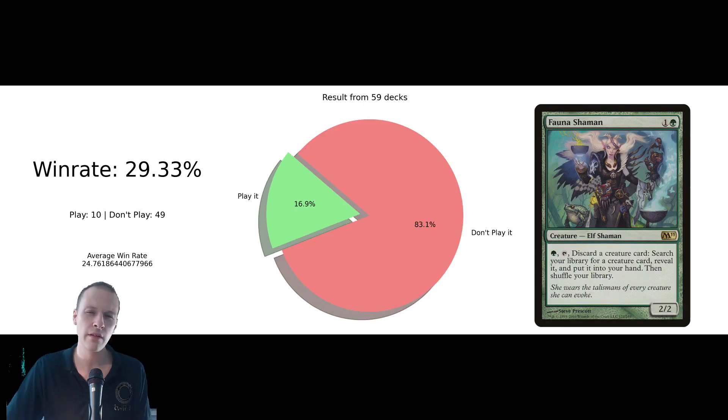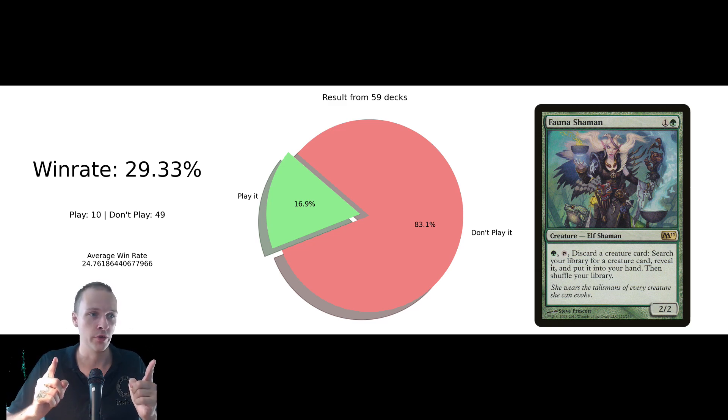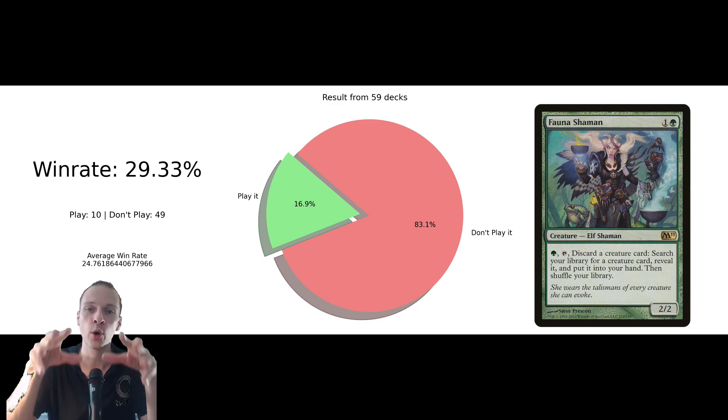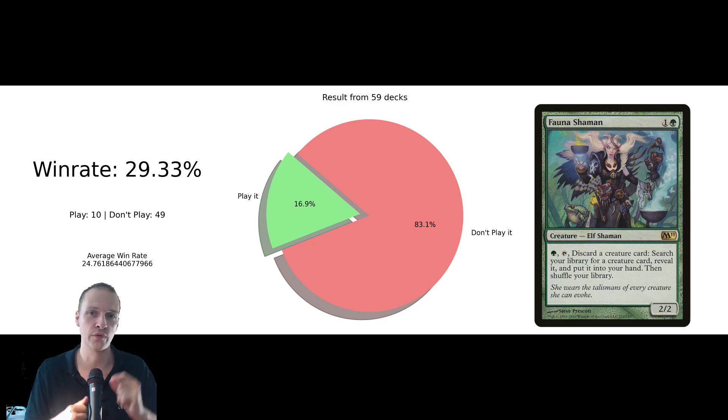But let's look at a card that everyone isn't playing: Fauna Shaman. We mentioned tutors — they're all playing about the same amount of tutors, but they play different kinds. In here we have 10 decks that play it, 49 that don't, which means an inclusion rate of about 17%. So 17% of the 59 decks play Fauna Shaman. When we calculate the average win rate among those 10 decks only, we get an average win rate of almost 30%, which is better than the average.